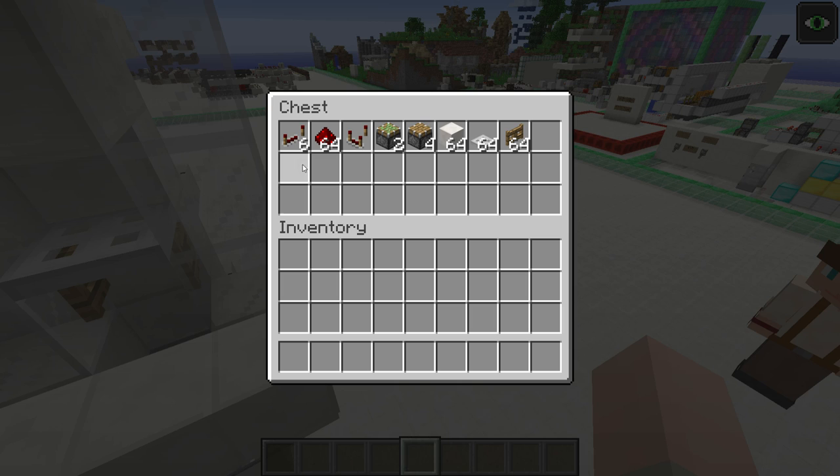To build this you will need the following materials: six repeaters, some redstone dust, one comparator, two sticky pistons, four normal pistons, some building blocks, and of course for the actual elevator cells, some iron trapdoors because you can't open them, and some fence gates. You just need as many as you want to build those cages.